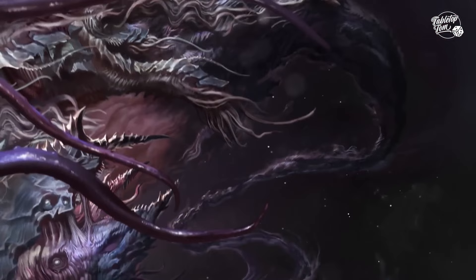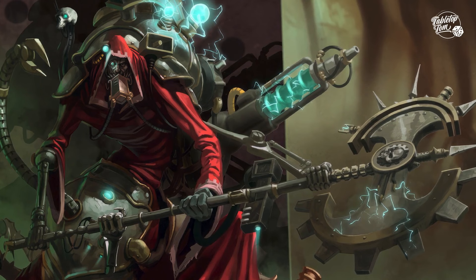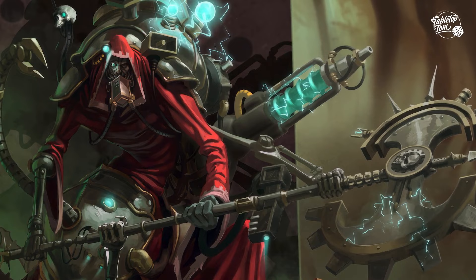Turning away from Nyadra, there is another C'tan that also has a personal connection to a major Warhammer 40k character, and that's Zahulash the Potent, who featured in the Black Library book Belisarius Cawl: The Great Work.